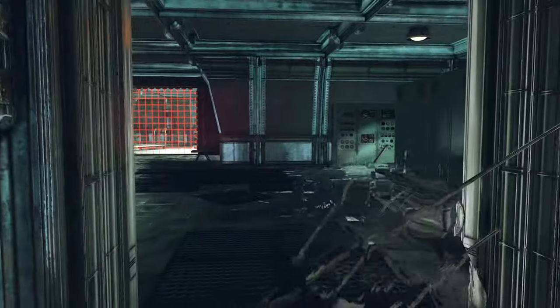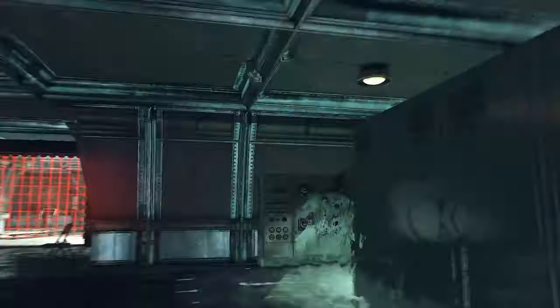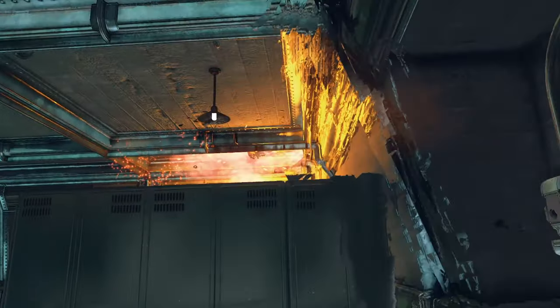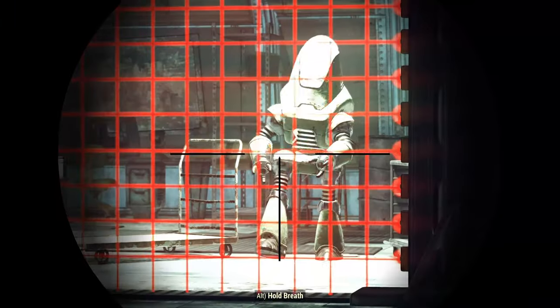Now you need to visit the control room in order to destroy some mainframe cores. Prepare your explosive weapons to make it faster. If you don't have any, it's better to destroy all turrets you see, because it takes a little bit longer to destroy the mainframe cores manually.